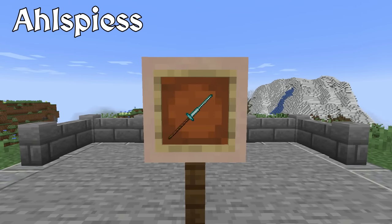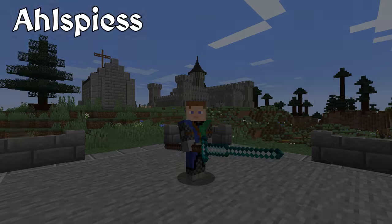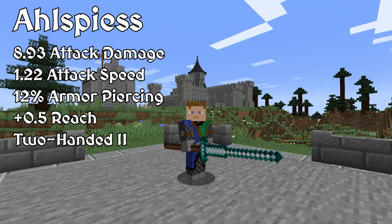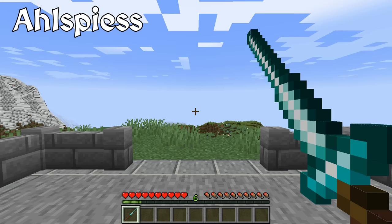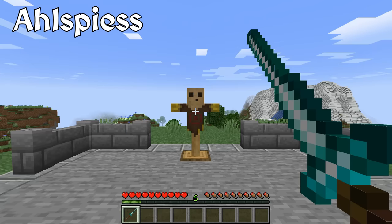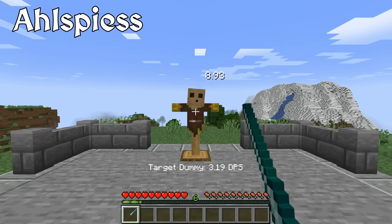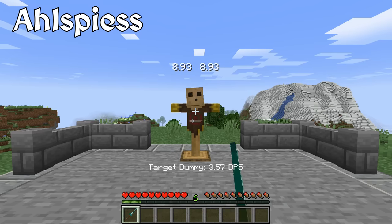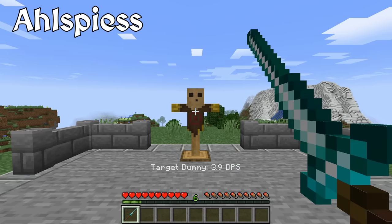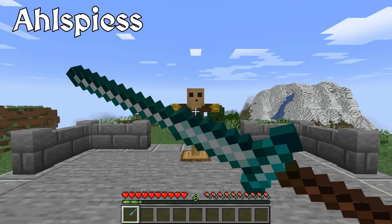The Ahlspiess, in my opinion, is a wicked weapon. The metal spike at the tip is very long and replaces some of the wooden shaft of the conventional spear, which was more prone to breaking. When compared to the Pike, Ranzier, and Glaive, the Ahlspiess deals higher damage, attacks a little more quickly, has the ability to block, and has the third highest armor piercing stat. The only downside is that it gives the least extra reach at two and a half blocks, but that is still more than enough to keep a creeper out of range. I believe the Ahlspiess is the best out of all of these weapons.